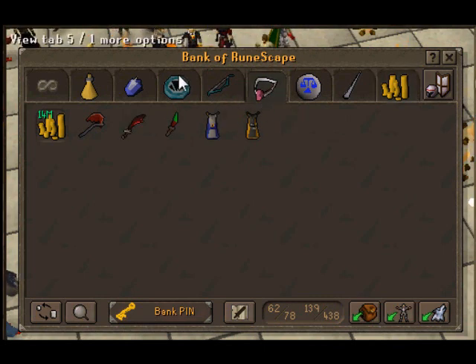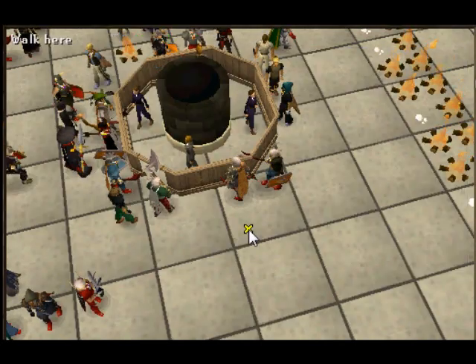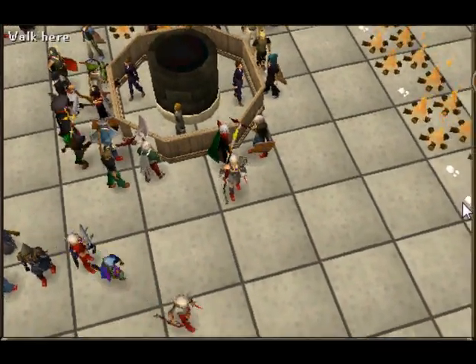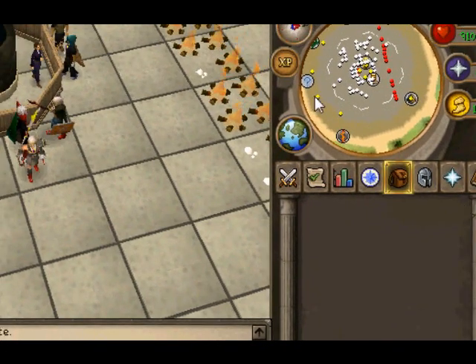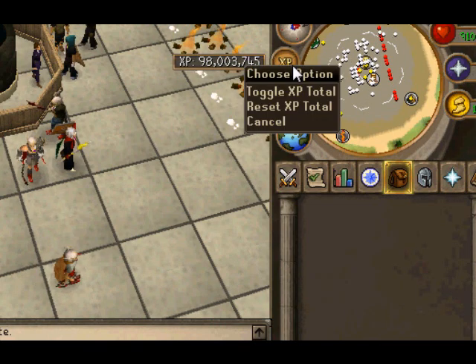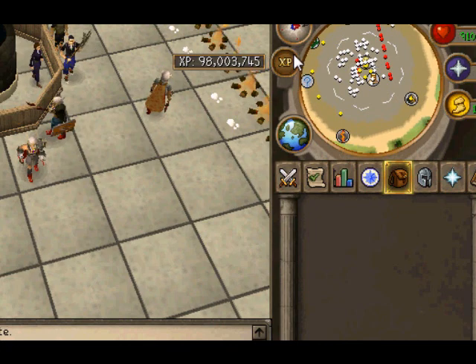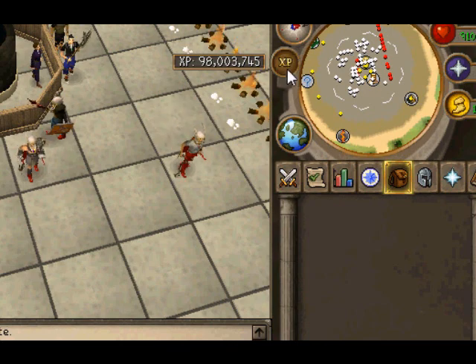My bank's not huge, not a lot of flashy stuff in there, but it's organized and clean and that's how I like it. As for my XP counter, I have a pretty hefty amount on there — 98.3 mil, 98 mil and 3k to be exact. I really never reset it since the update came out where they introduced this feature, but I think it's an accomplishment and I like it.